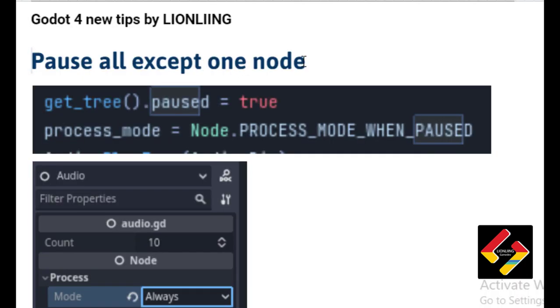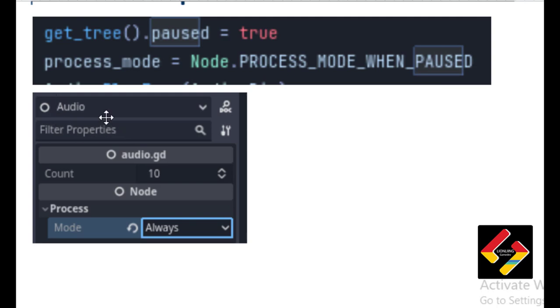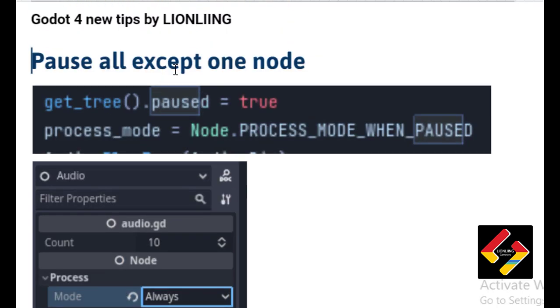To pause except one node: if you set get_tree().paused = true, this pauses the whole game. But with process_mode set to Node.PROCESS_MODE_ALWAYS — for example on an audio object — the audio will keep playing while everything else is paused.